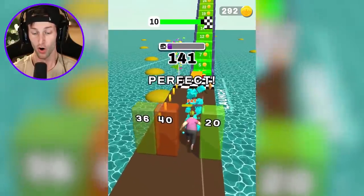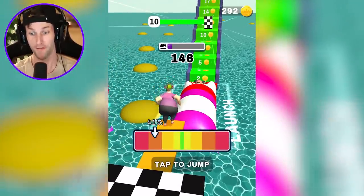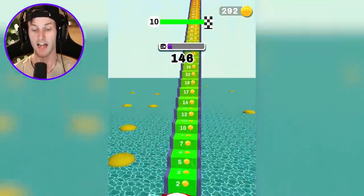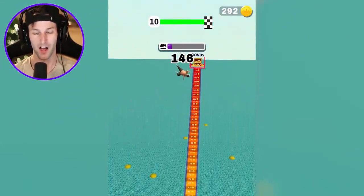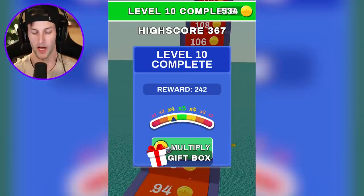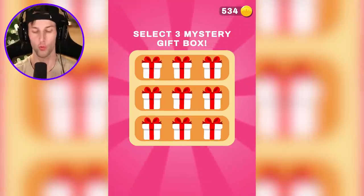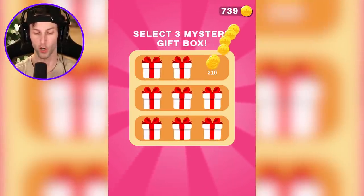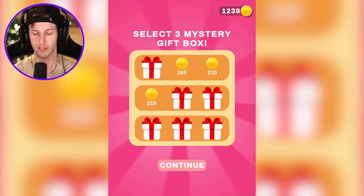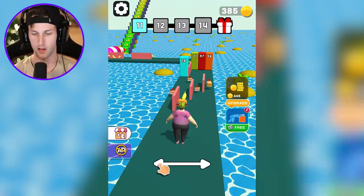My neighbors probably think I'm crazy — I know for a fact that they can hear me in here, but I don't care. 99% — I think we had to get a hundred percent for that. Oh, we got another gift box! Three mystery boxes — we're going to go random. Give me those coins because we need to upgrade strength and coins.